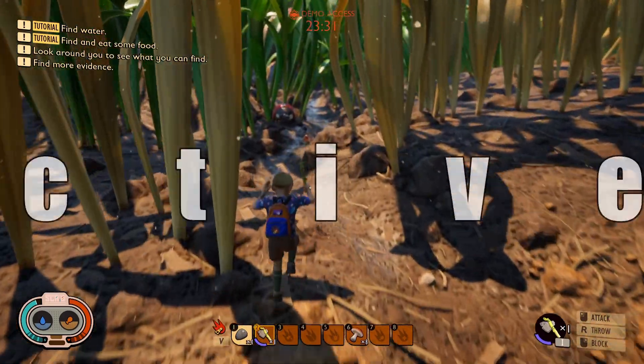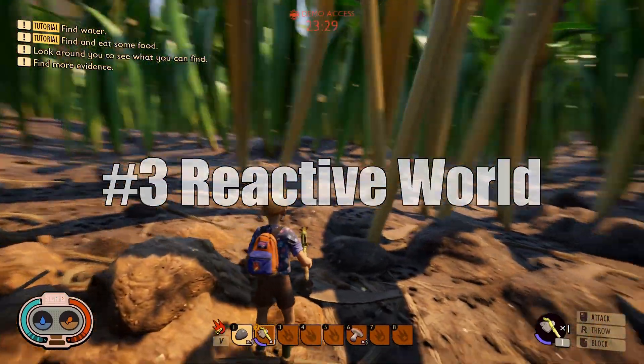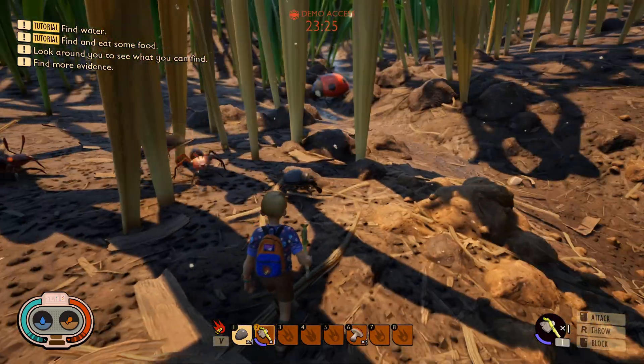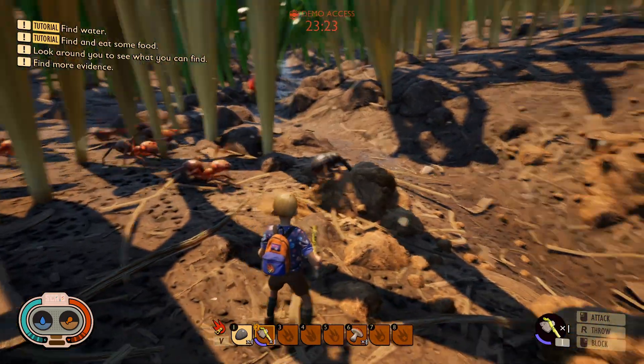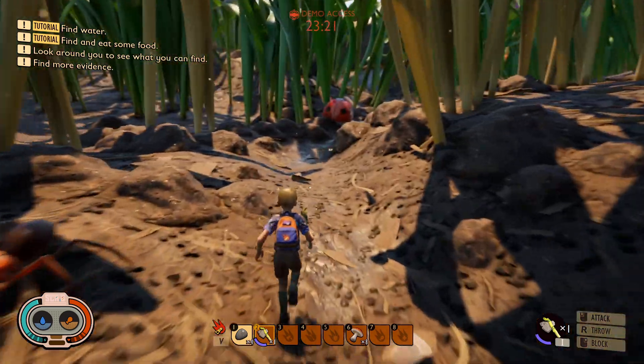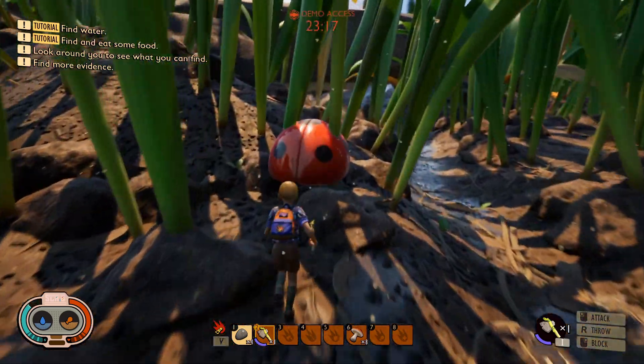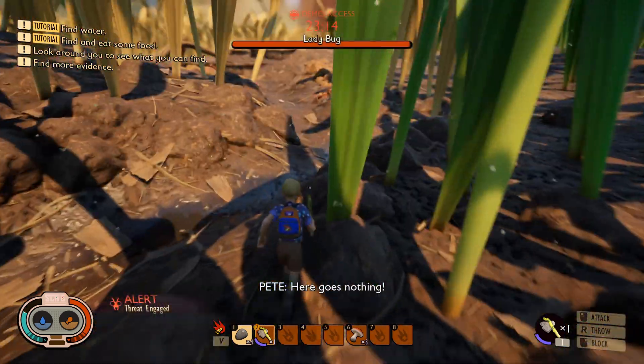The next really cool feature is the active environment, and what that means is things interact with each other. You can see here these ants are chasing down and attacking this weevil. You can also use this active environment to your own benefit by getting larger bugs that are hard to kill to attack each other.